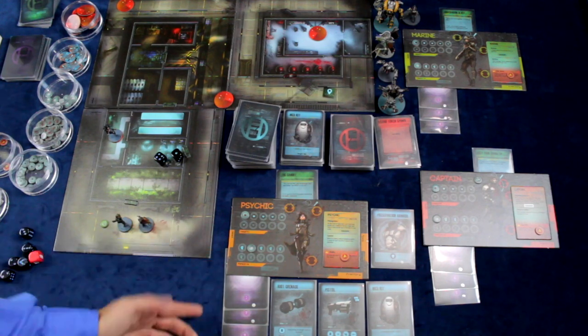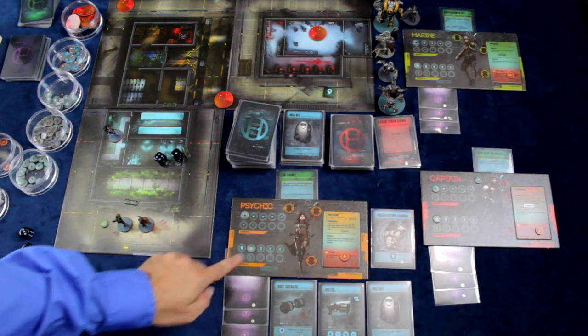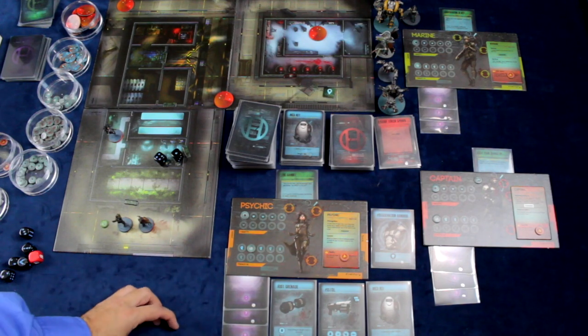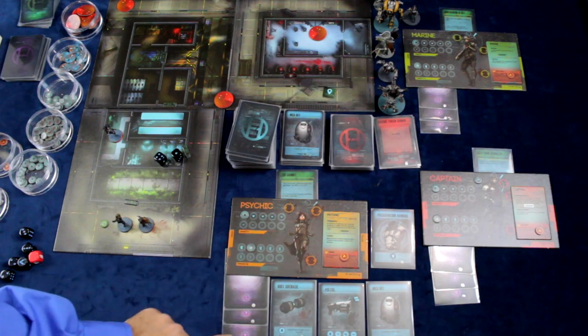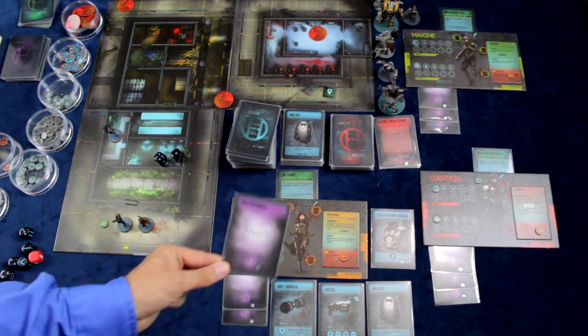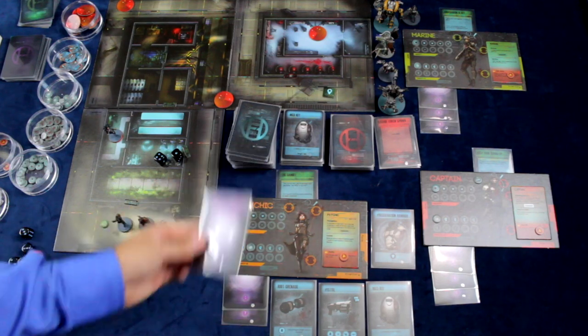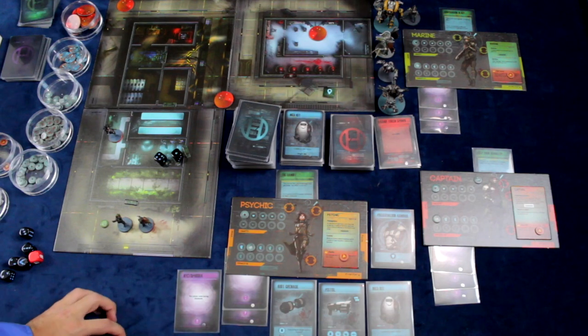Another thing to note about resolve is you will have resolve cards. If your resolve ever reaches the number on a card, you must take it out and activate whatever it says. In the case of the psychic here, we've moved down to nine and this card says nine, so we pull it out — this is nyctophobia. From now on she cannot move during blackouts, so this becomes a permanent effect on our psychic.